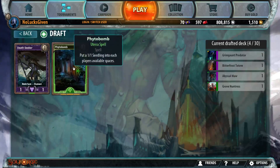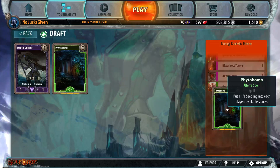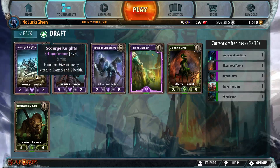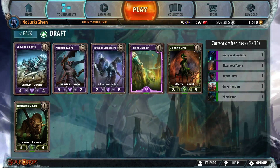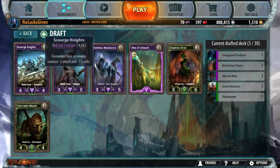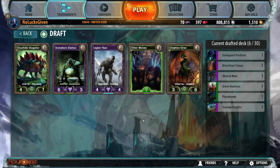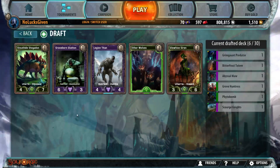Phytobomb is good with Grim Gone Predator, and that's kind of the theme of the deck. Also if we pick up anything like Roar or Epidemic — which are obviously good cards — that becomes a sweet play with Phytobomb. Phytobomb automatically triggers your formation for Scourge Knights, so we'll take Scourge Knights here. It's like every card has to have synergy with the previous card we took.